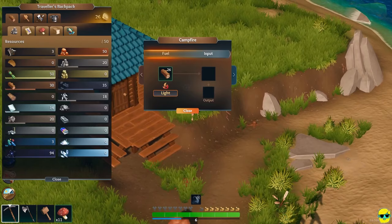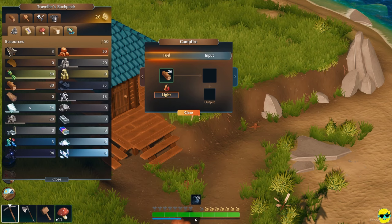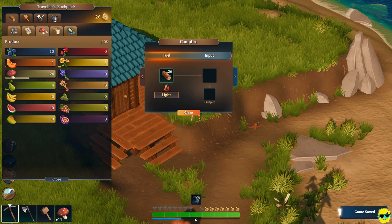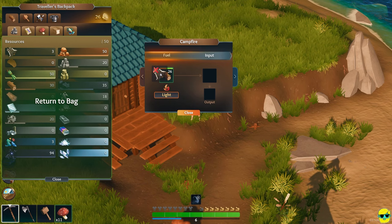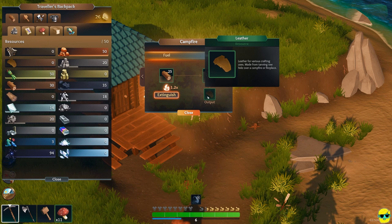Let's go to the campfire. I think I bought some hide or something — raw hide. Yeah, you tan raw hide. I bought some raw hide somewhere. Here it is — here's the raw hide, it's right above. And then if I put it right here, this is the output. So we're going to light it up and it's working. It's going to do it. Amazing.